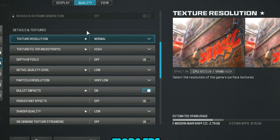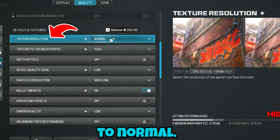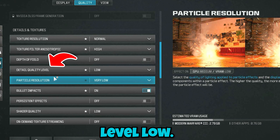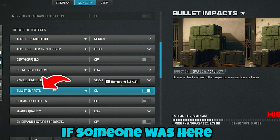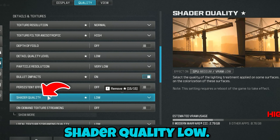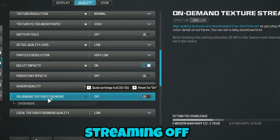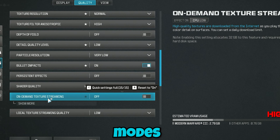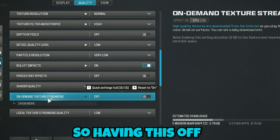For best visuals with a little bit of performance, you can set your settings exactly like mine. I have texture resolution set to Normal, texture filter anisotropic set to High, depth of field Low, detail quality level Low, particle resolution Very Low, bullet impacts On — I like to see where bullets hit the wall. Persistent effects Off, shader quality Low, on-demand texture streaming Off. The reason to turn on-demand texture streaming off is that if you have a slow internet connection and this is enabled, you will actually get lag and high ping in multiplayer because your PC is trying to download textures while playing.